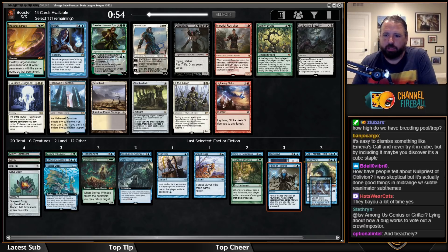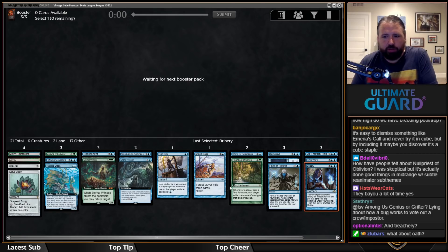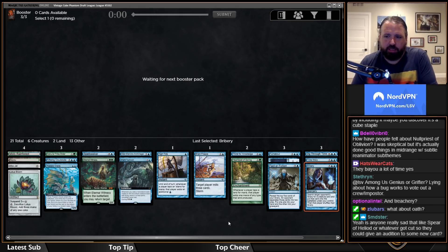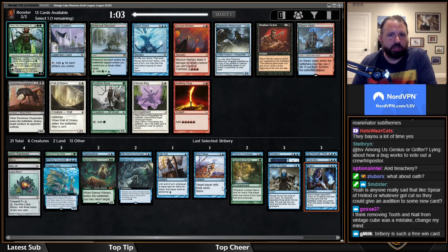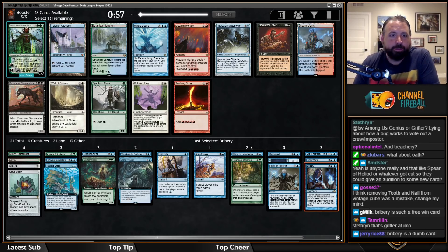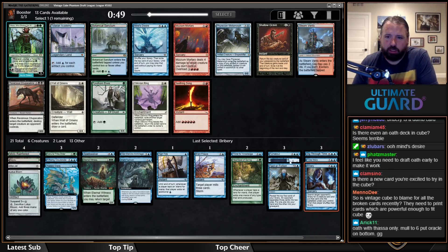I won't take Oath of Druids — it doesn't work in this deck. Mind's Desire is interesting: High Tide, Turnabout — I don't have any draw-sevens... wait, actually I do have Commit//Memory. Mind's Desire works well with Lotus Bloom, it's decent with Mox and Turnabout.